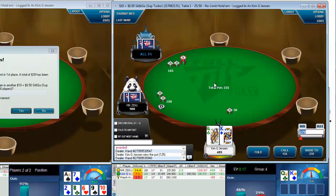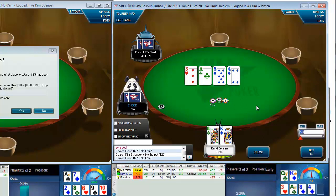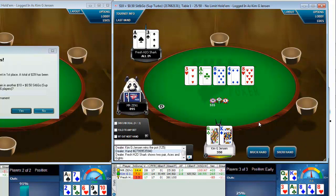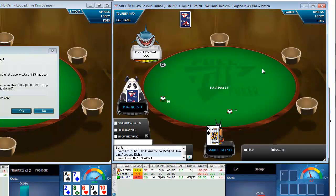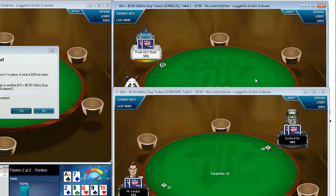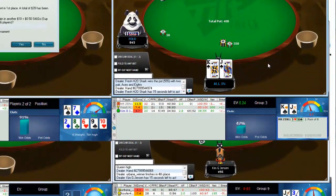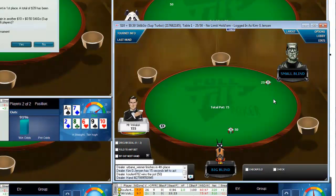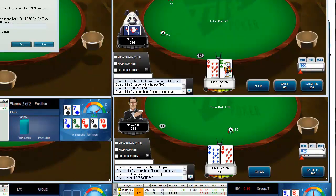We got our straight and won that one. We have to call here — let's hope he will check it out. Fresh got this one. I will play this king-jack suited now. I have to deny this guy from just limping almost every time.